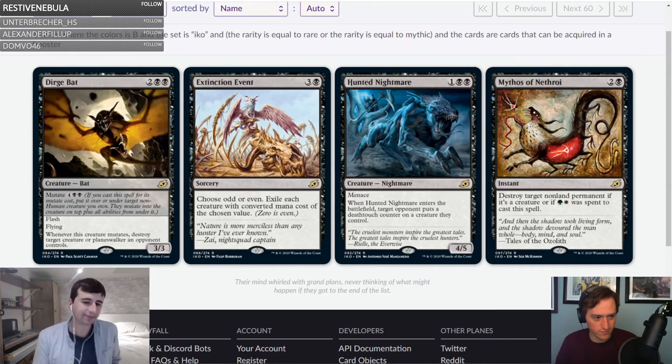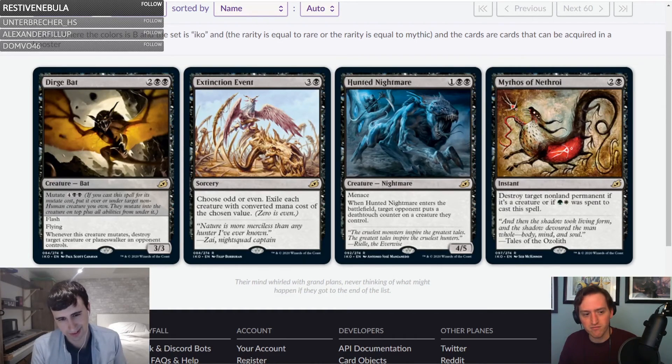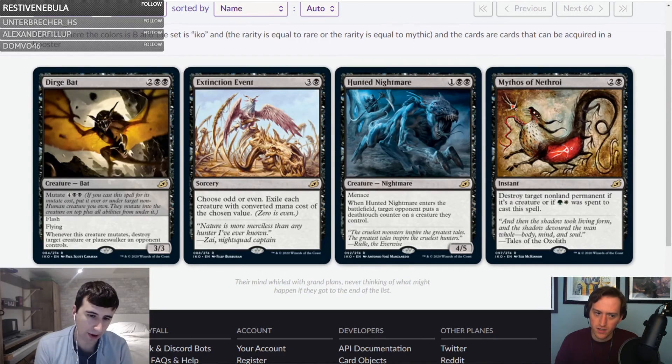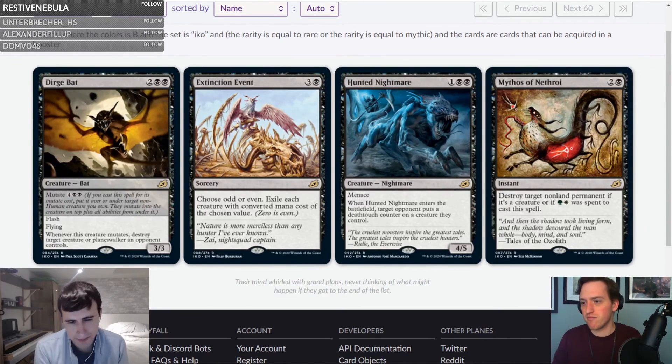Extinction Event — three and a black sorcery: choose odd or even, exile each creature with converted mana cost of the chosen value. It's good — not busted, but good. You can engineer it to kill your opponent's mutate creature specifically. Not as good as a destroy-all-creatures effect but still pretty powerful. B to B-plus.